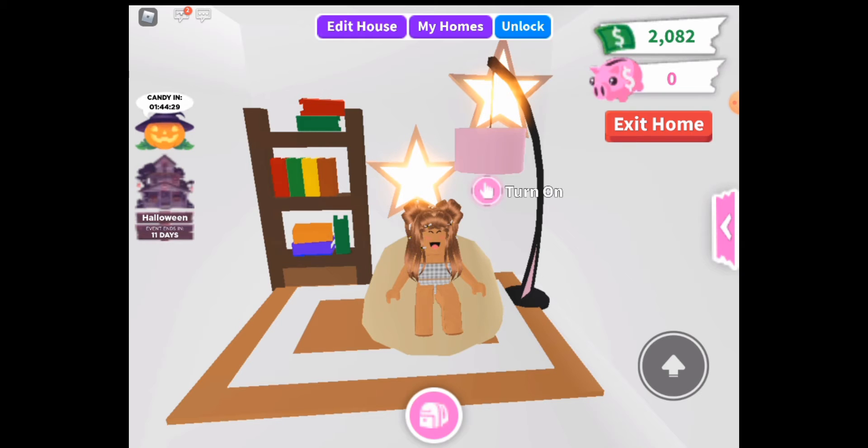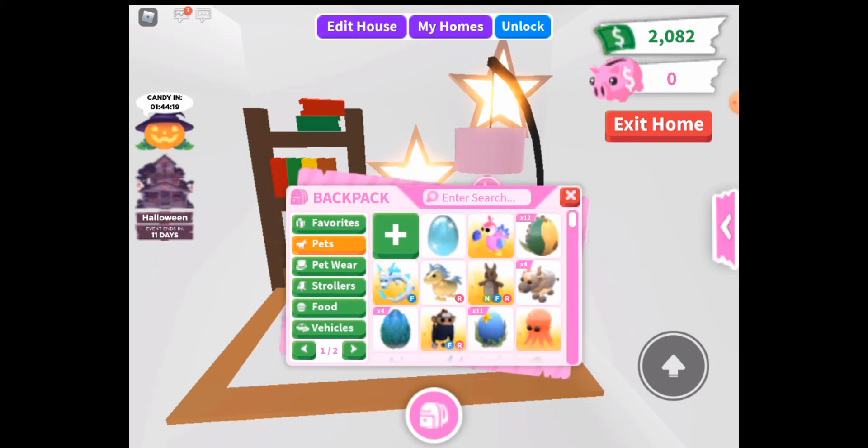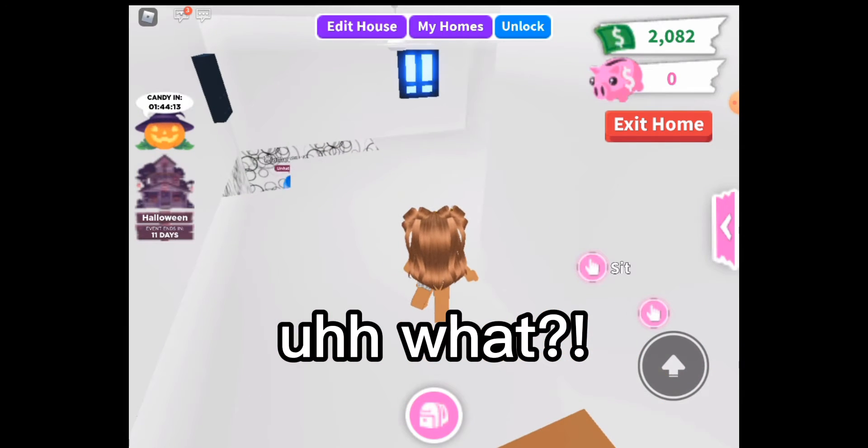We're gonna be taking a look at the new update in Adopt Me — the new Halloween update. And I'm also gonna be hatching my diamond egg, which I've had for like months now. Let's just get that bad boy out. Oh, that's really shiny.